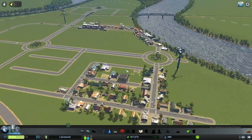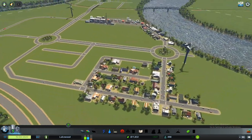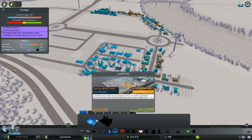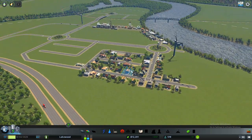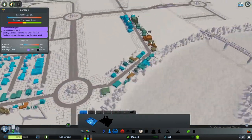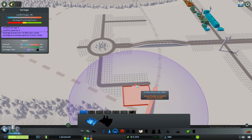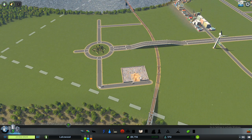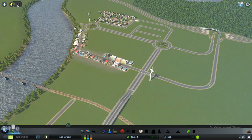I think the garbage system is going to be needed because I can see a couple of places that are now critical with garbage. Let's place a landfill on my industrial area — right over there on the second roundabout — because I do not want garbage near the city. If you're playing for the first time, this is a smart move: just move it away from your city. The garbage trucks are now moving into the city to collect the garbage.